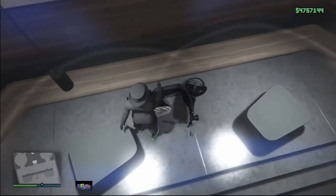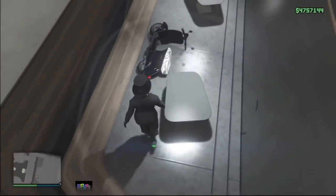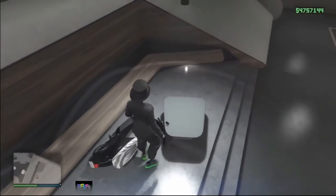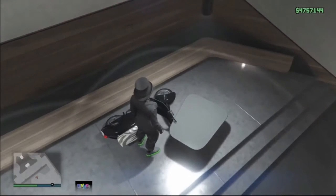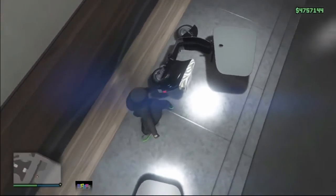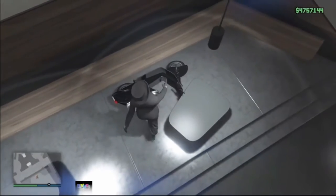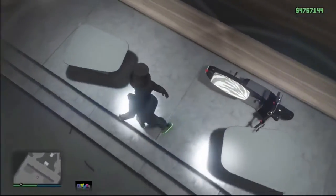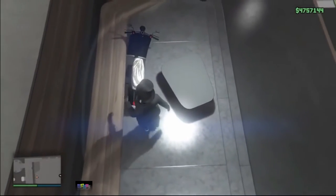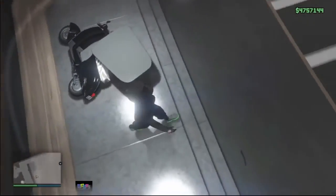From here, pull the fagio up the stairs and then leave it right there. Then push the fagio to the second table — I recommend that table because the other one is quite hard. At a certain point you won't be able to push the fagio anymore, which is perfect. Just go to the side of it and you will be able to pull the fagio up. Then push it just a little bit more right about here.